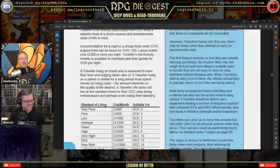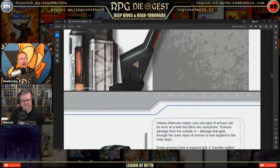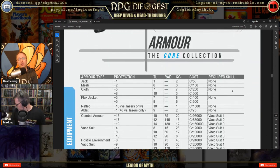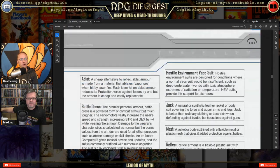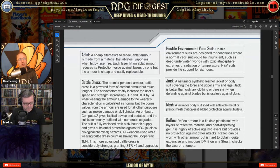Encumbrance — don't care, you shouldn't either. Now we're getting into the actual equipment. We'll start with armor. We're not going to go through every item in detail but will look at a couple of examples and focus on the modifying text that makes each piece special.